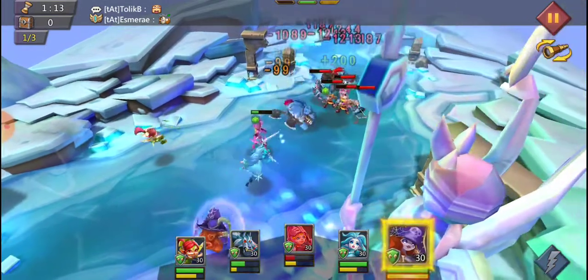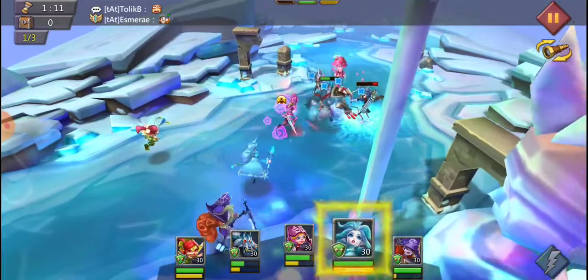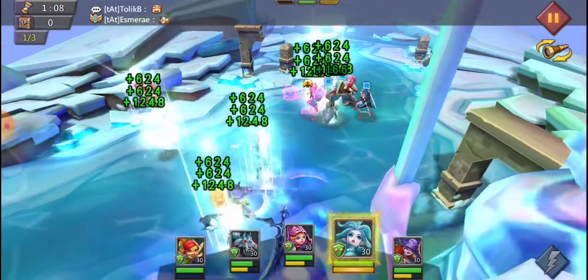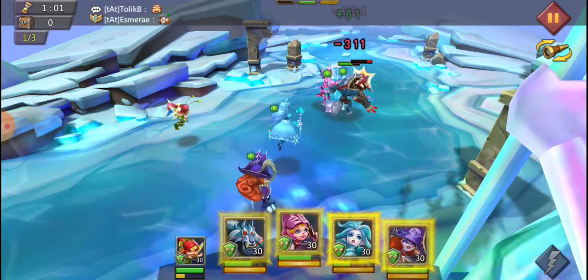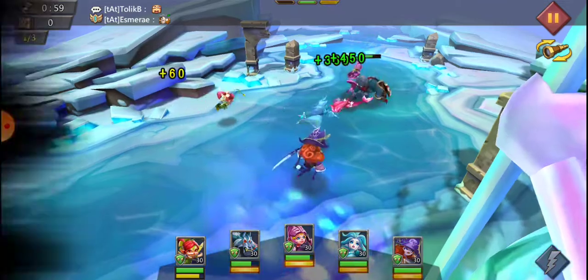Just want to take out the front 2 and then work our way into the back. We'll go ahead and heal before anyone loses too much health, and we should be able to finish off this little mermaid gal with our heroes and not have to use any of our skills. We'll just save those for wave 2.